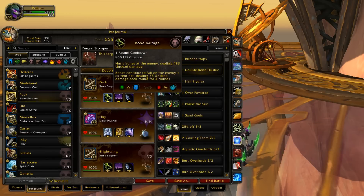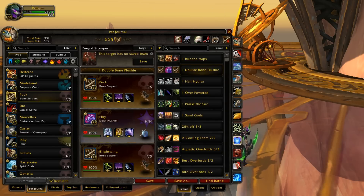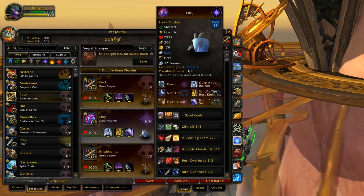I could just use my Bone Serpent's three moves and then switch into the Elec Plushie and then get a free switch into the other Bone Serpent, use their moves, and just keep switching between them with the Elec Plushie. It was okay. If I had just used any other third pet, it probably would work better, because Bone Serpents, while they are cooldown-based, one of the things that makes them really good is the fact that they're undead and they can just use the extra abilities anyway. So Elec Plushie wasn't really needed. He's a little bit better for pets that aren't undead that are cooldown-based.